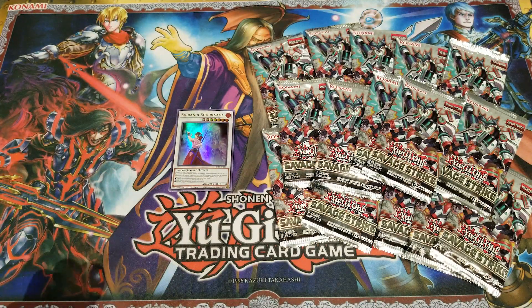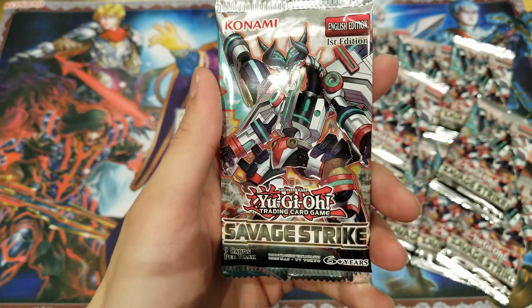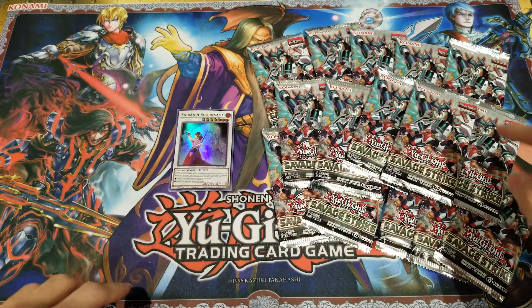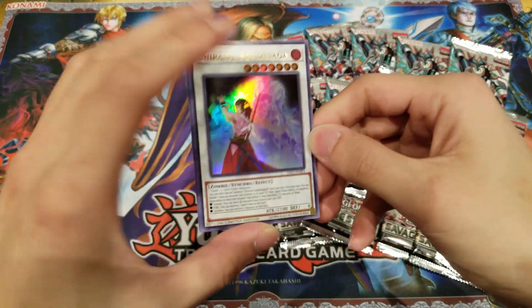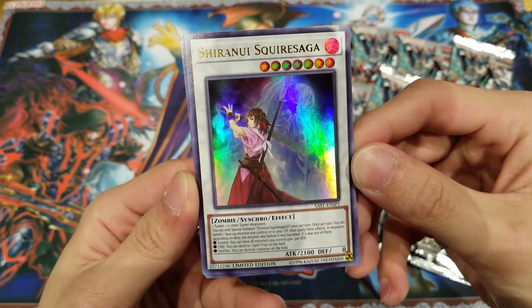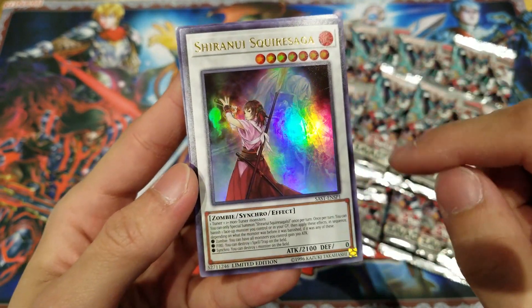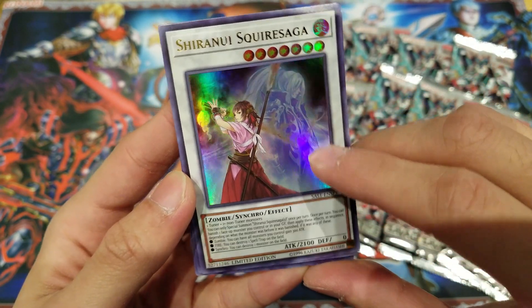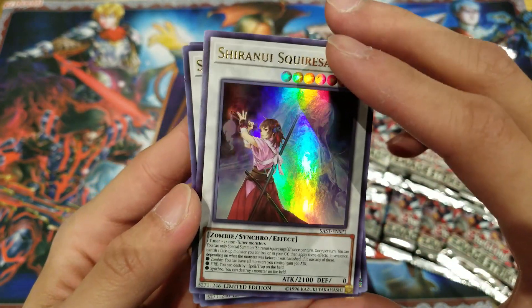I can't quite remember exactly what new stuff is in this pack, but I think for sure we have a Boreload Savage Dragon which is a Synchro Monster, and also the Cyberse Quantum Dragon which is Yusaku's Synchro Monster. And that's really cool. I think we have some Shiranui support, as I believe there is the promo card which is Shiranui Squire Saga — a really cool new Synchro card for the Shiranui. I really like the design and the artwork of this because you can even see Shiranui Spectral Sword behind in the background fading in as a soul, which is really nice.